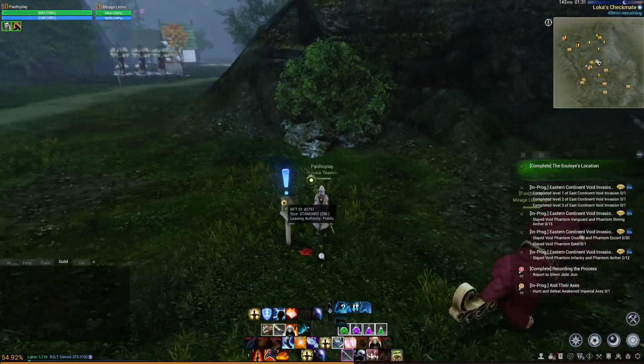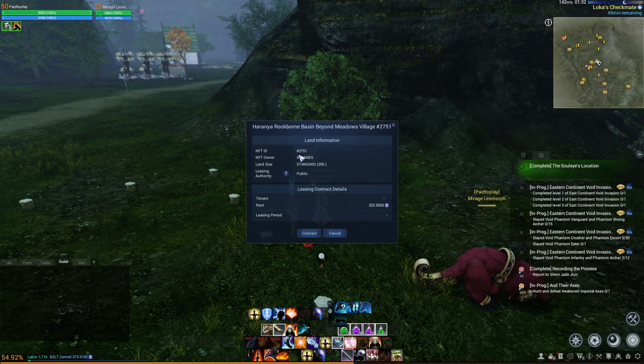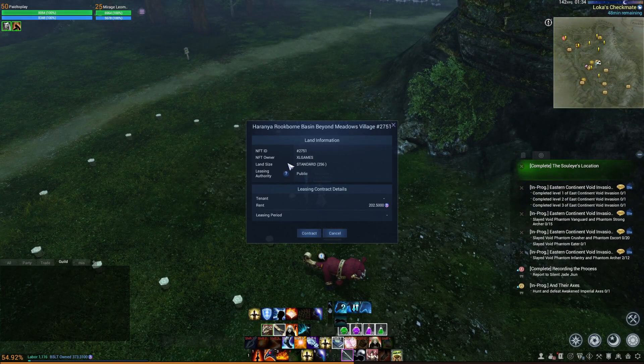When you find an NFT item with leasing authority set to public, it's going to be rented out by XL Games. If you find an NFT owner not utilizing their land, you can probably get it at around 170-180 BSLT to save a little money. Renting from XL Games means you can't get kicked off — the tenant has full authority to re-sign the lease agreement. With an actual NFT holder landlord, they can change the property to private at any time, and you finish out your 28 days and you're done.